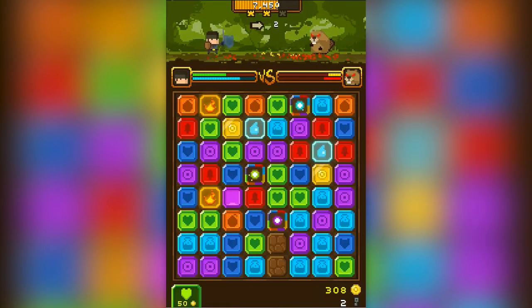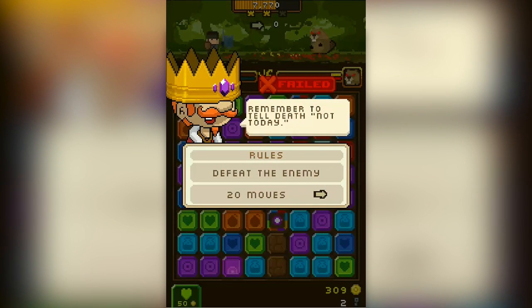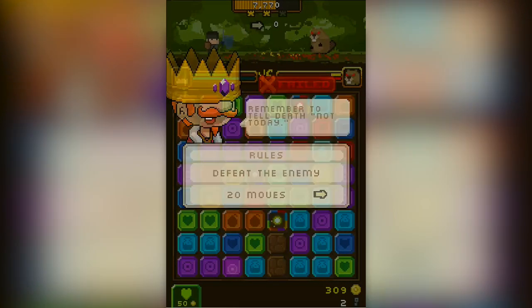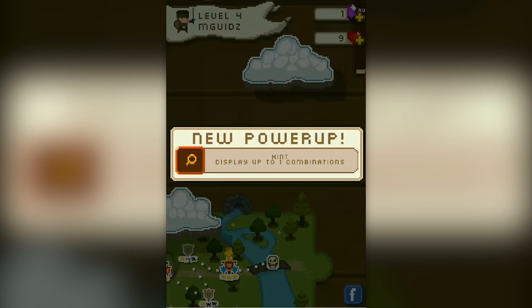This game just recently came out. It is available for download free in the App Store. The whole point of it is to work through the various levels. I failed — I didn't beat him in 20 moves. A beaver. But the whole point is to help the king basically clear out the land of the issues. You're the hero.